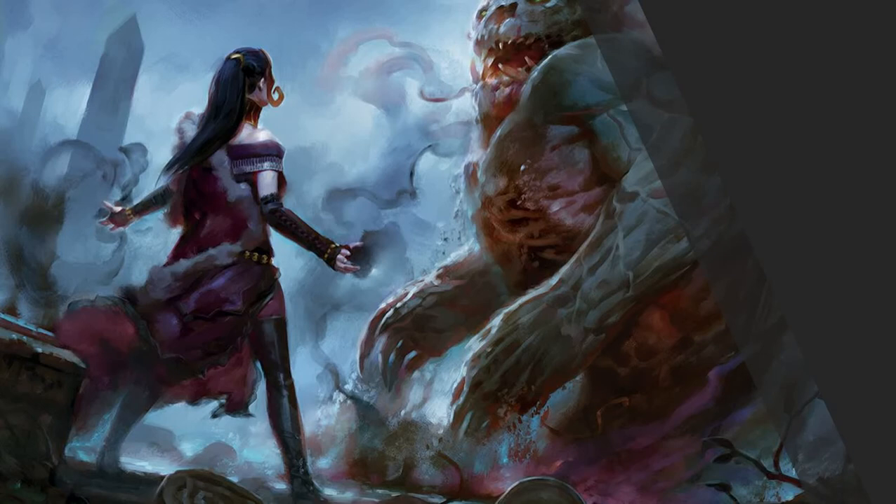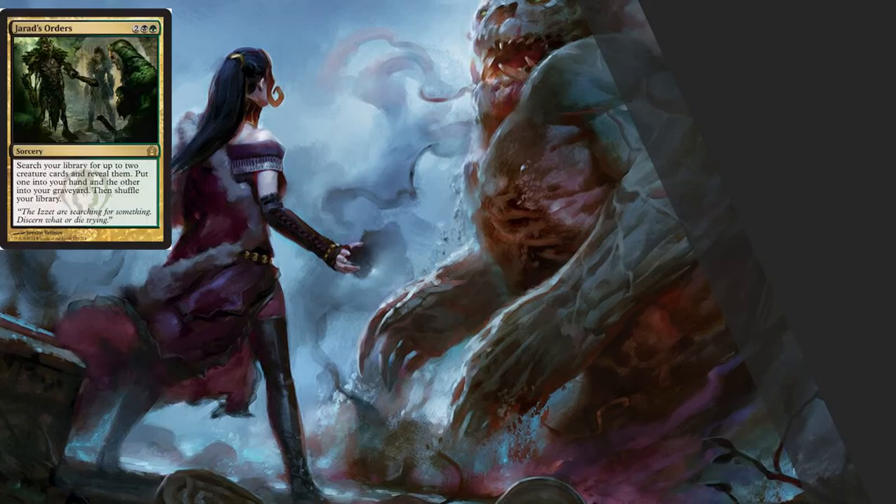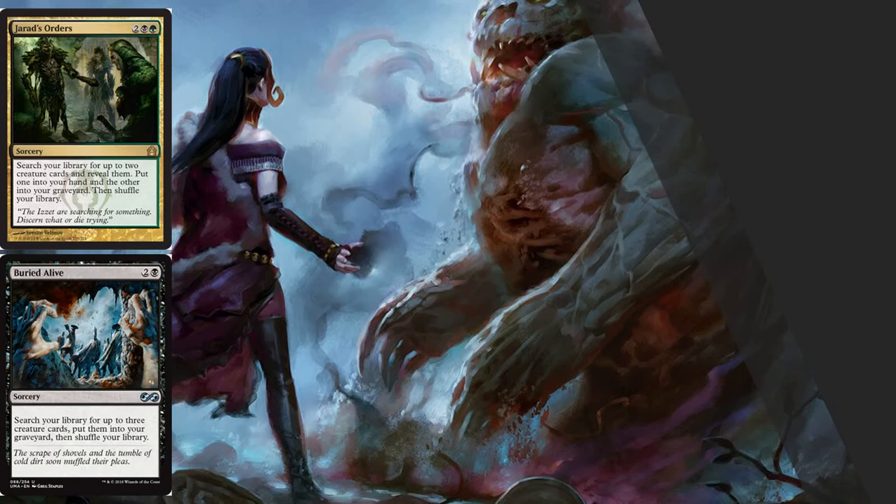To go along with stocking our graveyard, we're going to do some recursion. We're going to run cards like Jarad's Orders — four mana, search for two creatures, put one in your hand and the other in your graveyard, then shuffle. The important text here is that this lets us put something in our graveyard.